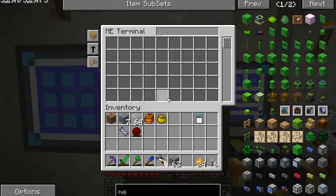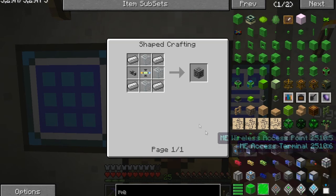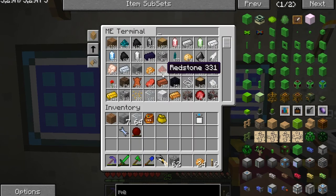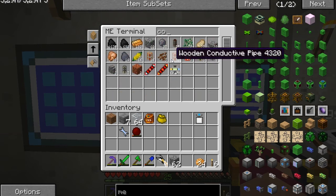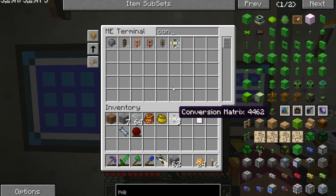What I want to do today is try and get some interfaces going. So I need some conversion matrix, some cable, iron and glass. Conversion matrix here next — do a few of those. Got them straight away.